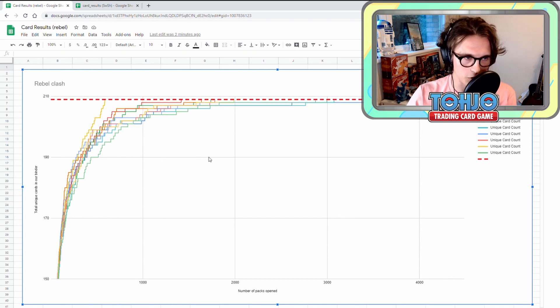You guys probably want to know what the magic number is — the average number of packs it will take to complete Rebel Clash — and the average cost. So I'm going to tweak a few things in my program. I want to run this 100, 200, maybe 1,000 times and see what the average pack count is at the other side of it. I'll be back in a second with the results.